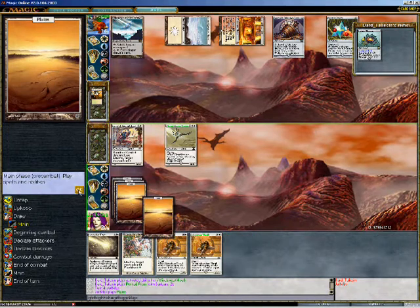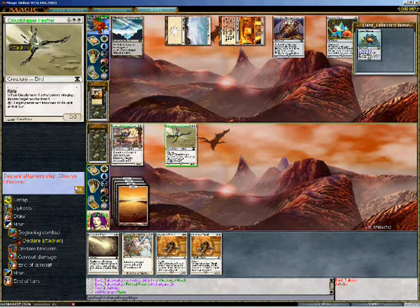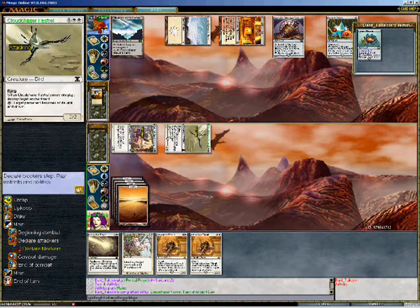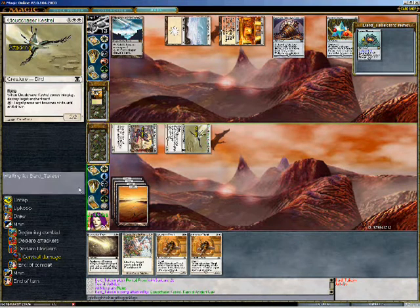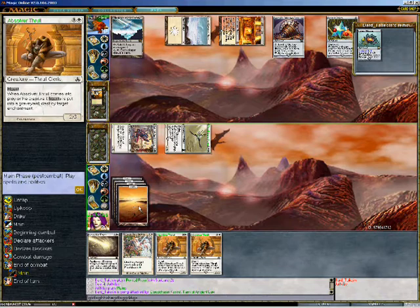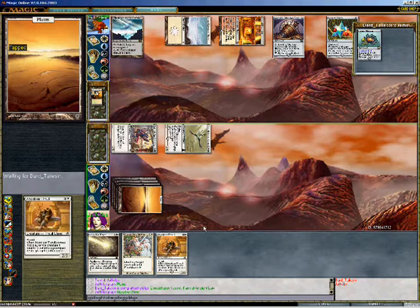Am I playing you in later? I've drawn another plains, so that's pretty lucky — it's going to let me keep casting creatures. I'm just going to swing in with the side here, take him down to ten, and play an Absorber Thrall, which gives me six power on the board. I hope he does something — this is turning out to be a pretty boring game.